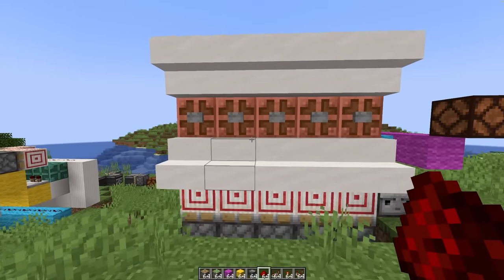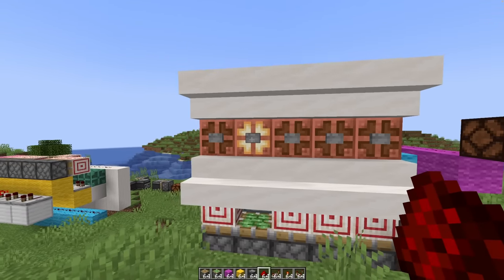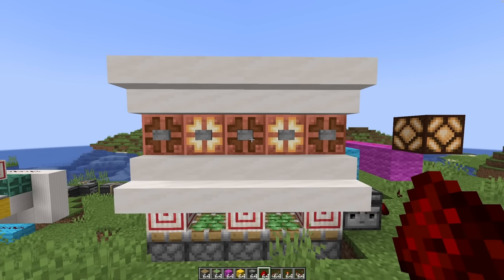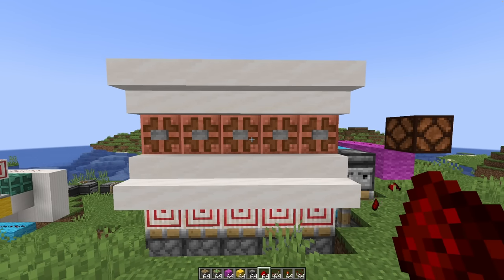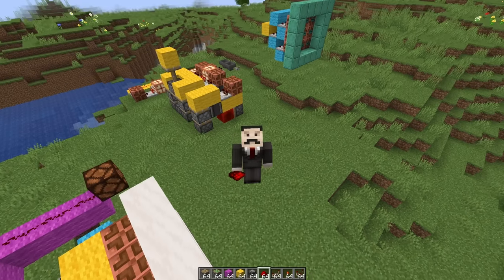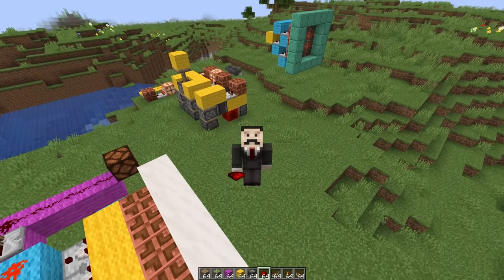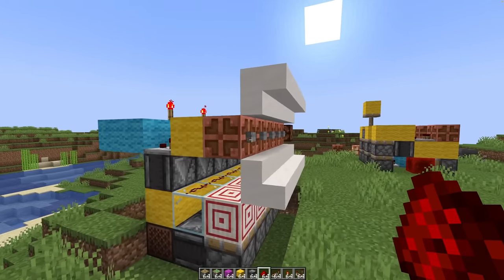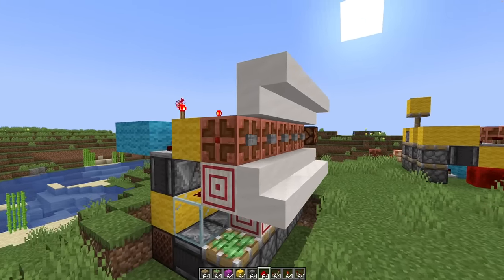I've created this little combination lock, which is functionally the same as a lever combination lock but works with buttons. Instead we have lamp indicators to tell you which ones you've pressed. And the cool thing is once you've finished inputting the combination, it wipes it automatically. That was always my biggest gripe with lever combination locks — I'd just walk off leaving them with the combination on full display. This system fixes that and it's not massively complicated.